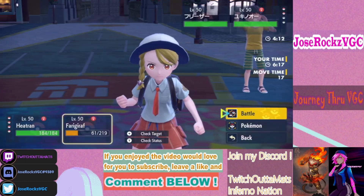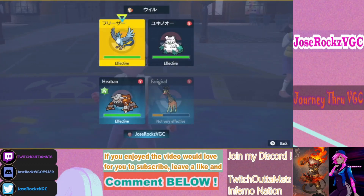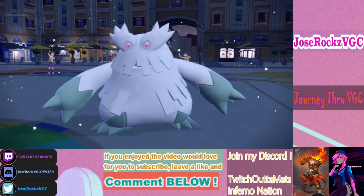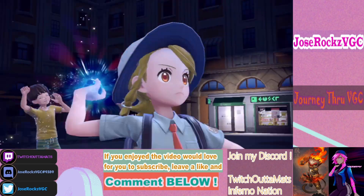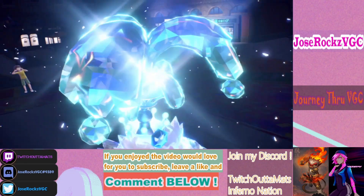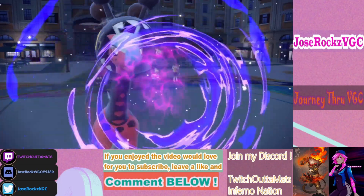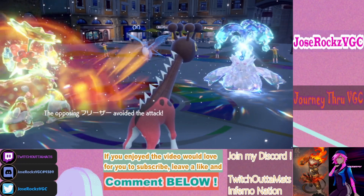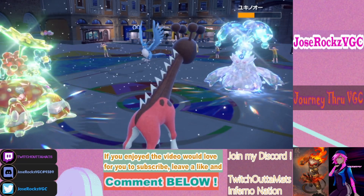I need to try to remove Abomasnow — it may Tera here. I'll protect to see what it Teras into. I think I should play offensive. It should be Abomasnow getting one-shot by Heat Wave. He goes Water Tera — I wonder who's faster. A Special Defense drop would be nice. Heatran hits but we miss Articuno.